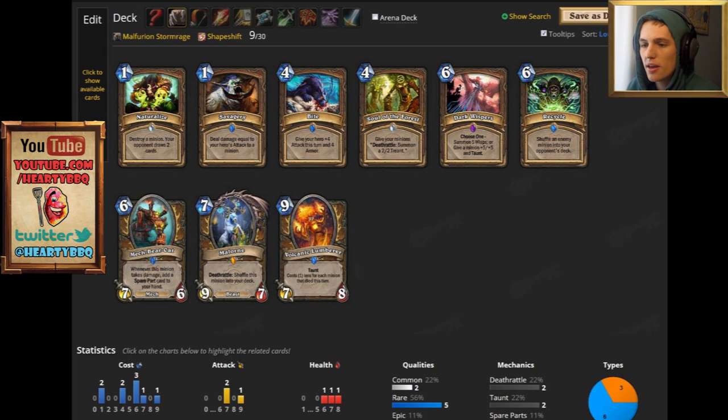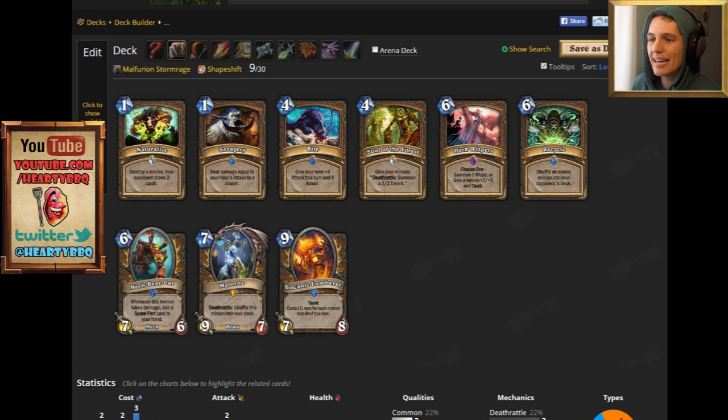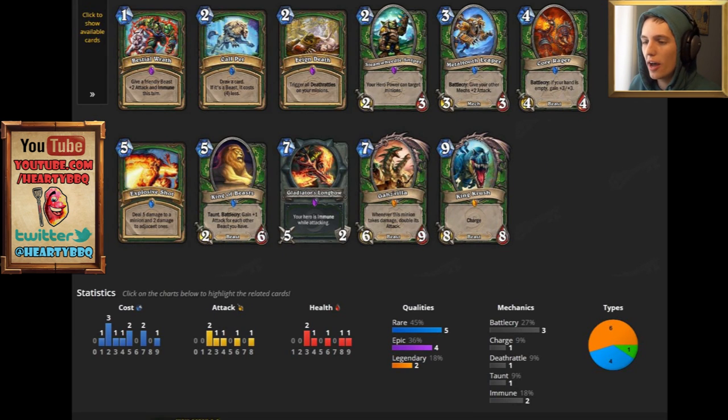Druid has some interesting cards here. Savagery was a card that was quite powerful before it got nerfed. You've got some cards that don't really do anything, like Soul of the Forest. Mechbear Cat — get rid of that. Milorne is not really that great; the only time you'll see Milorne in competitive games is when Hunter gets it off a Web Spinner. Naturalize has been played sometimes, but I don't think you should ever play Naturalize — and if I'm wrong about that, it's only a common. I would go ahead and dust it.